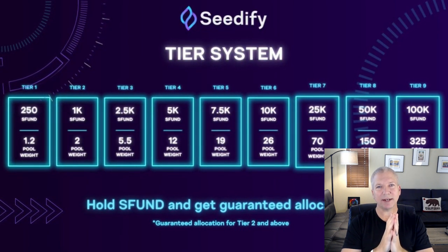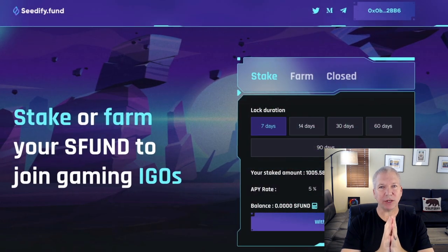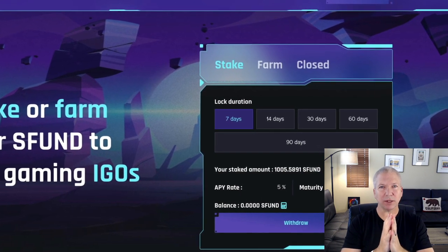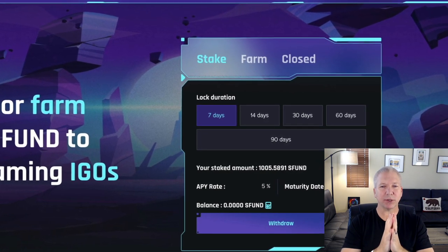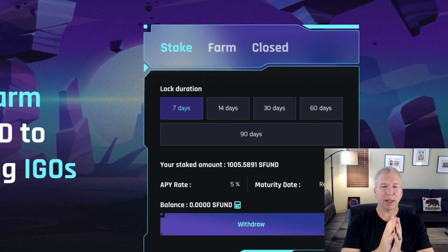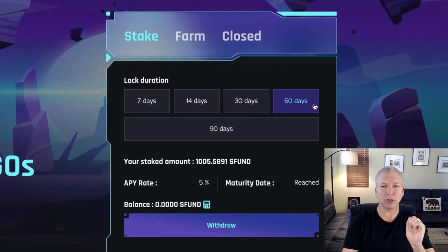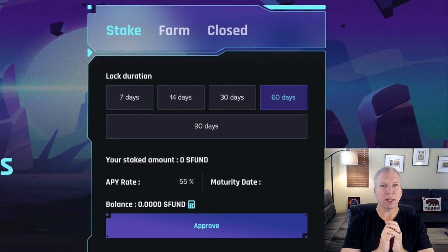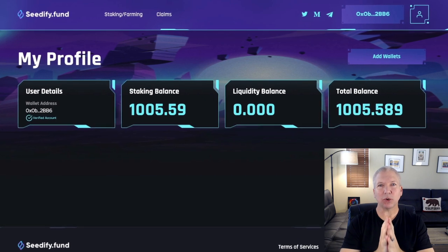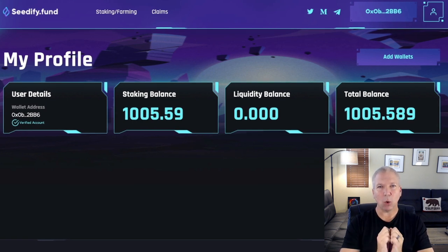Once you've got your Cedify tokens, I'll show you how to take them into the Cedify platform and how to stake them — that's when you can start participating in these IGOs. You're going to come to the stake section on the Cedify.fund website, go into the stake, and choose how long you want to lock your Cedify tokens for. You have a choice of either 7, 14, 30, or 60 days. Depending on those different time frames, you're going to earn a different percentage interest rate on your Cedify tokens — the longer you lock them, the higher interest rate you get. You can lock them for seven days and get about 5%, all the way up to 60 days at which point you can get about a 55% interest rate. Once your tokens are staked, you can go into your user profile. You can see your details, your staking balance, your liquidity balance, and the total balance — that'll let you know exactly what tier you're going to be in when it comes to these IGOs.